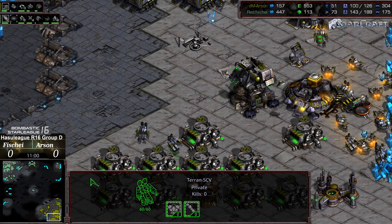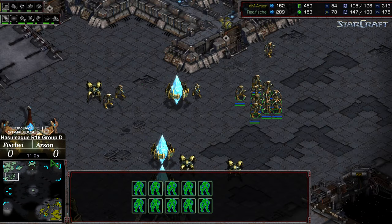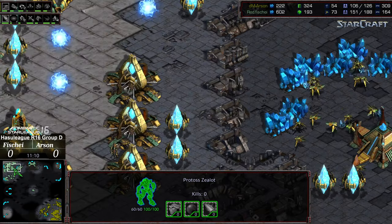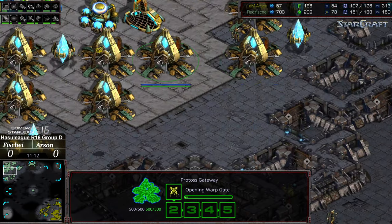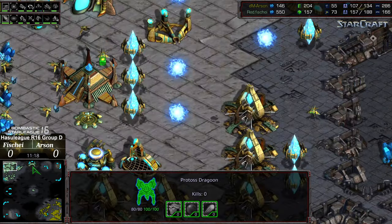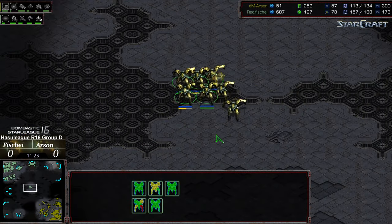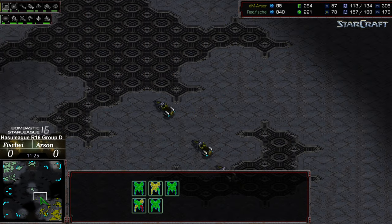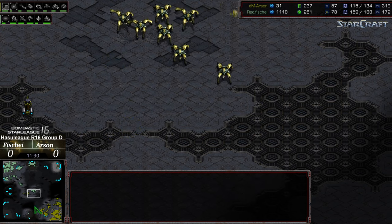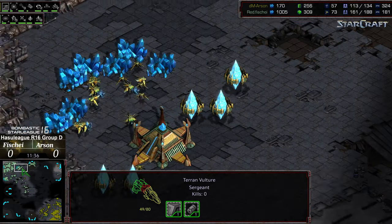A couple of idle SCVs in the background, but a big supply lead at the moment for Fisheye — scouting out the bottom left to make sure there's no mines in the way. With that 40-supply lead, Fisheye is in a pretty strong position. Granted, he's mostly gateway man right now — he doesn't have high templar out in the field, he doesn't have a lot of arbiters, and he doesn't have plus one weapons yet. But he might be able to make up for it just through macroing so well with that 40-supply lead.